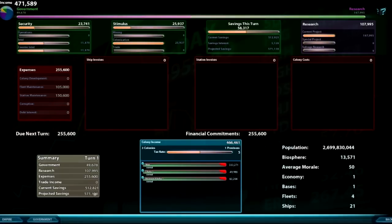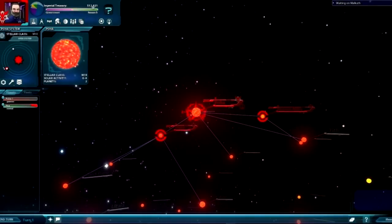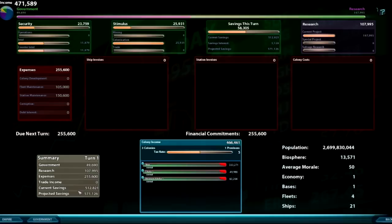Right now I have 512,000 in the bank. Up here is 512 — that's what I currently have. When I push the end turn button, I'm going to end up with about 571,126. Sometimes it changes depending on what's going on in your build. If I move the savings slider, my current savings stays at 512 but my projected savings changes, and I might actually start losing money because I'm not paying for maintenance.